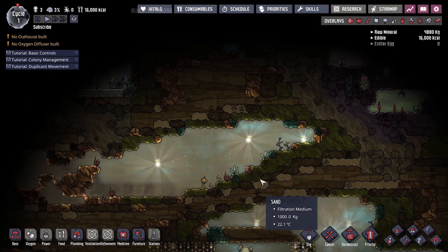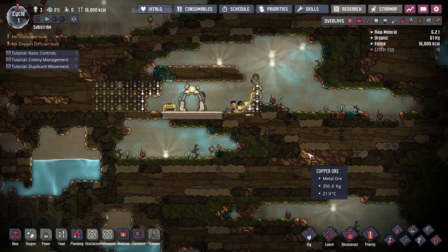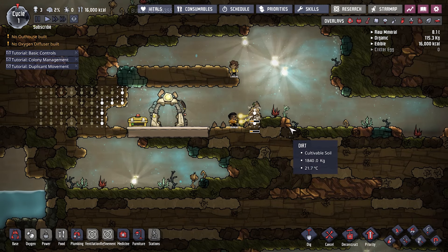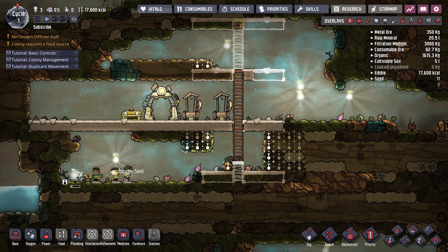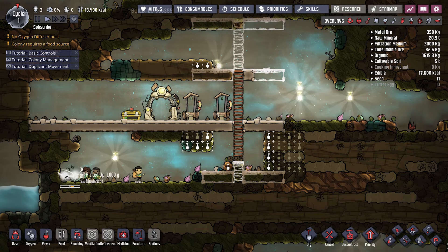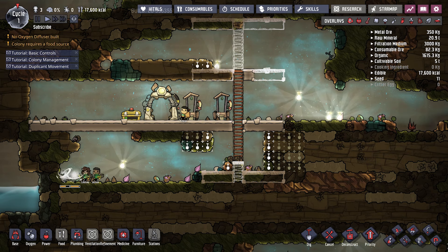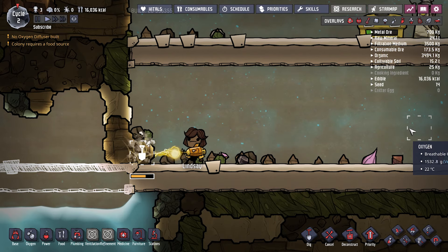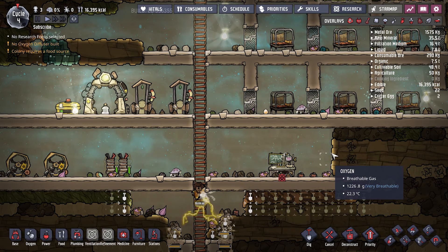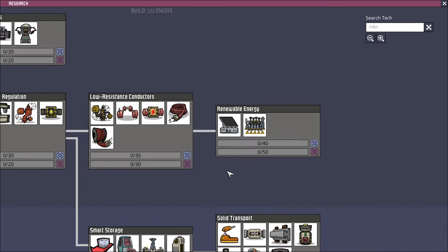Water, especially clean water, is very important. However, you can find polluted water that you can filter to make it clean. That reminds me — one of my duplicants who was a vomiter just unloaded his entire stomach into my colony's water supply. In the beginning you start with very basic machines. If you really want to survive you have to do research, and you will get more advanced machines and your colony will have a better chance of survival.